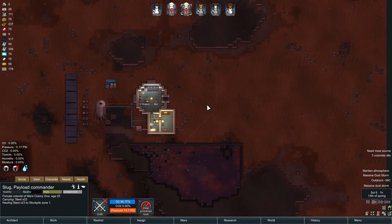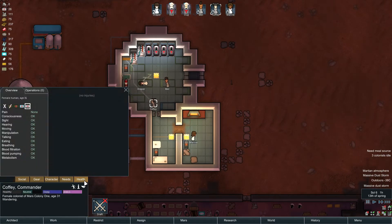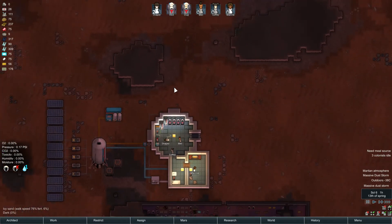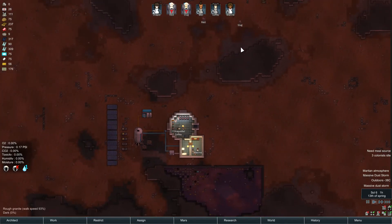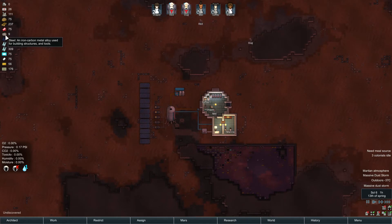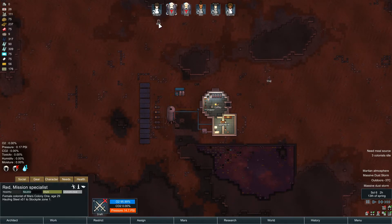Yep, got a storm going through. Let's have a look at Coffee — yeah, she was lucky. She could have had all sorts of problems if she didn't get back inside straight away. When they get back, I want to start working on a meal source. They're getting up and getting the other steel — yep, that's good.